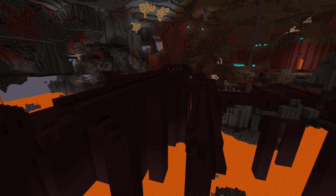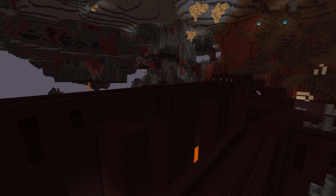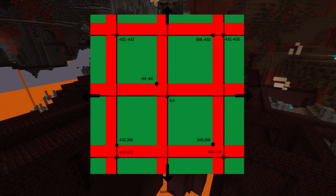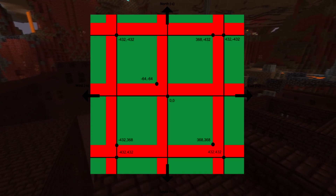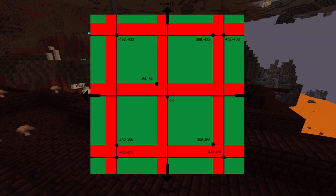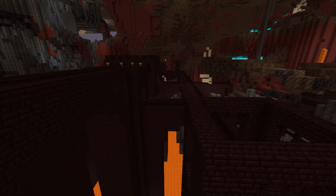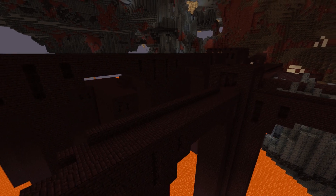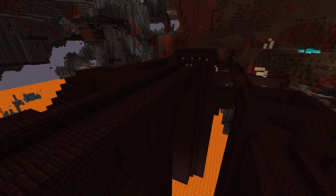The Nether Fortress was introduced in Beta 1.9 pre-release on the 22nd of September 2011 — nine and a half years ago. As its name suggests, it generates in the Nether. On screen you can see a schematic showing where a Nether Fortress can spawn. In each quadrant there's a chance of either a bastion or a Nether Fortress. In Java Edition there's a 40% chance it's a fortress and a 60% chance it's a bastion. In Bedrock Edition it's a 33% chance of a fortress and a 66% chance of a bastion.